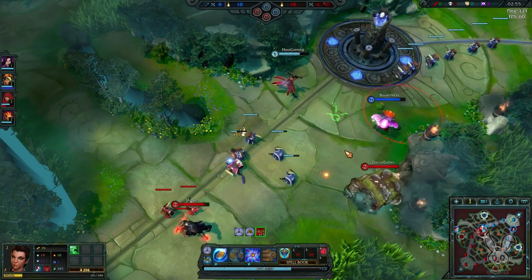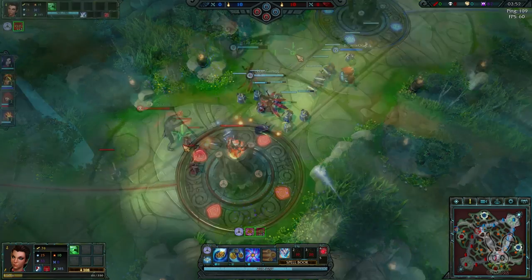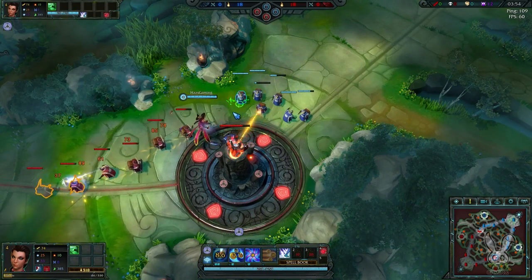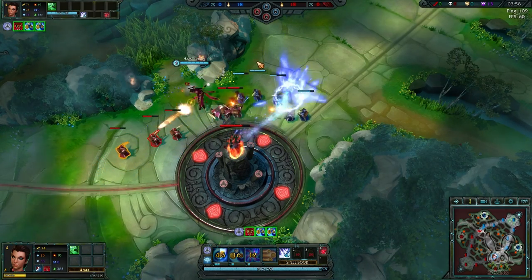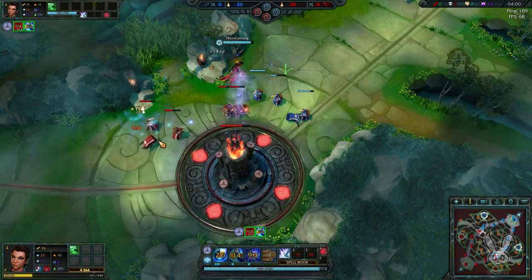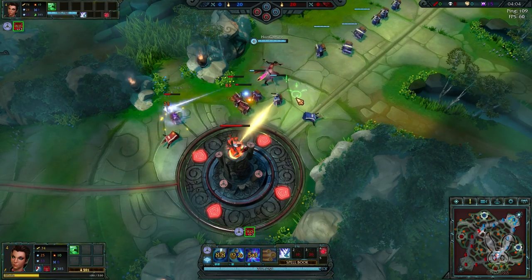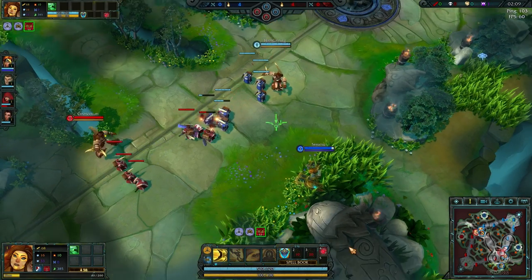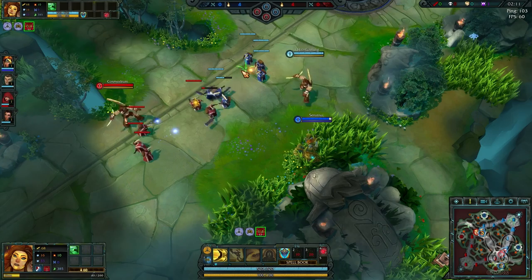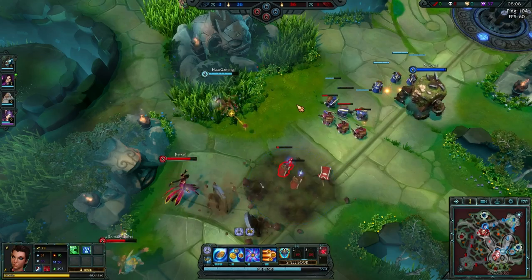Another important thing to note is how you are going about your last hitting. It might be tempting to punish those foolish lane minions with a big area of effect nuke, or you might say simply auto-attacking is the way to go, but this is generally a bad idea. Last hitting is all about the ebb and flow of a lane, waiting until a minion drops to low health and then doing exactly enough damage to finish him off. If you are not proficient in doing this, it's worth practicing in a custom game beforehand.